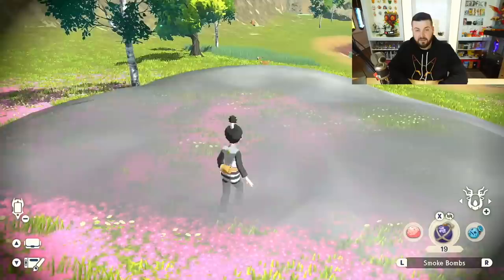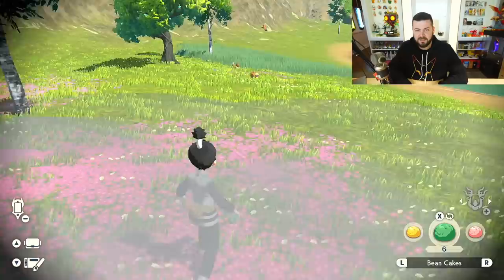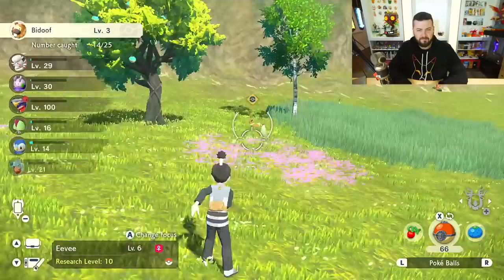There is an upgraded version of that food - when you combine beans with rice it makes a recipe you unlock a little bit later, possibly through a side quest. Using a bean cake, if I throw that over there - Eevee's catch chance goes bright green. Eevee loves bean cakes.